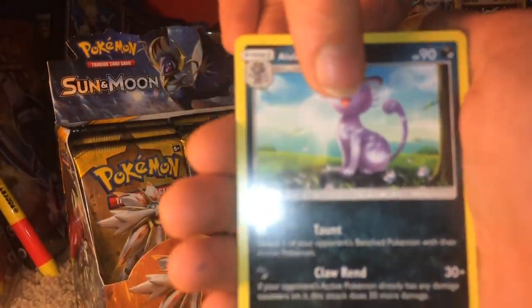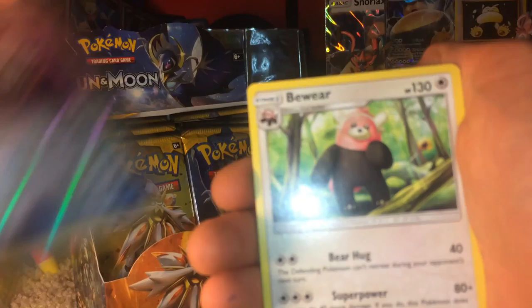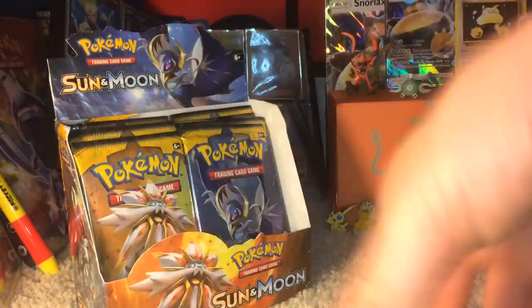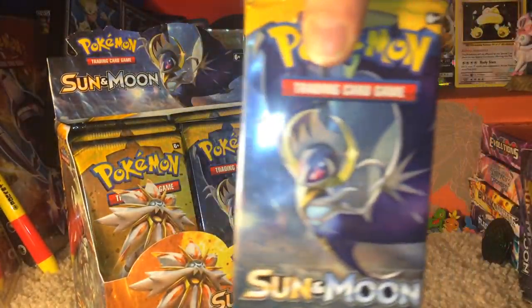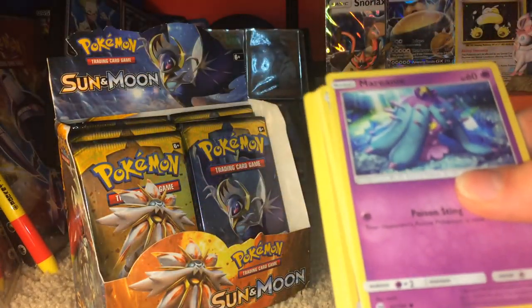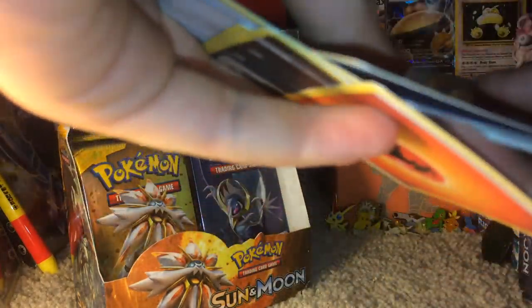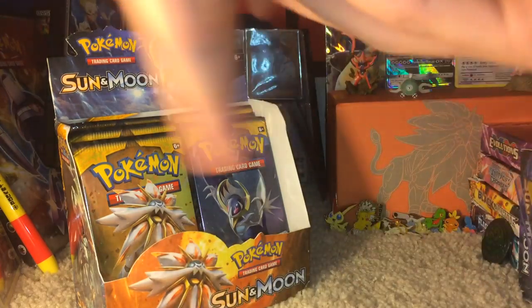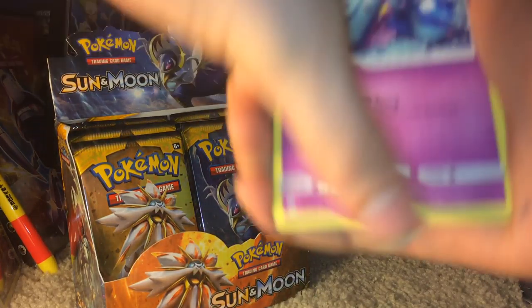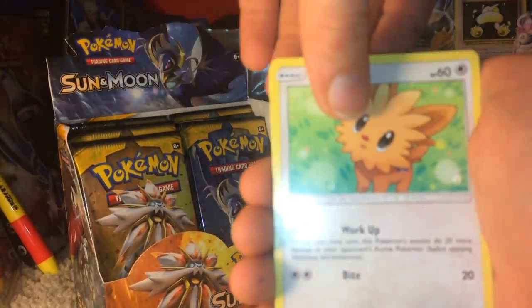Oh man, cards are everywhere again. Next pack is another Lunala pack. It looks like we're starting off with a Cosmog — or Nebby, as I've been told to call it. There's a Psychic Energy, by the way. Grimer, Togedemaru, Stufful, Alolan Persian, Bruxish, Rare Candy, Timer Ball, and another Bewear Regular Rare.